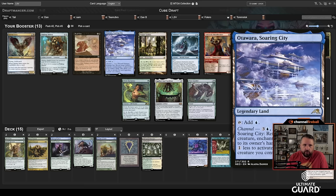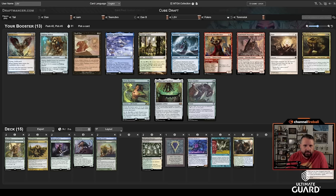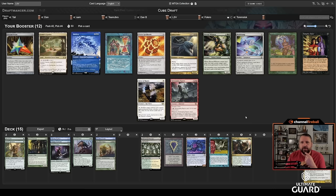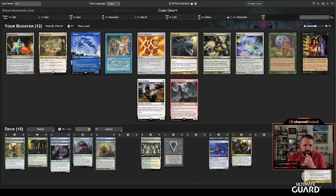This pack has Tishana's Tidebinder, which I'll take over Odowara. Tidebinder is a pretty good assertive card, and there's also Walking Ballista, which is nice. Temple Garden might come back, but I think I'm happy enough with Tidebinder. There's Time Twister and Subtlety, but I'm taking the Pride Mage out for now. Skullclamp is pretty good with Thieving Skydiver, Ignoble, and Hexdrinker.